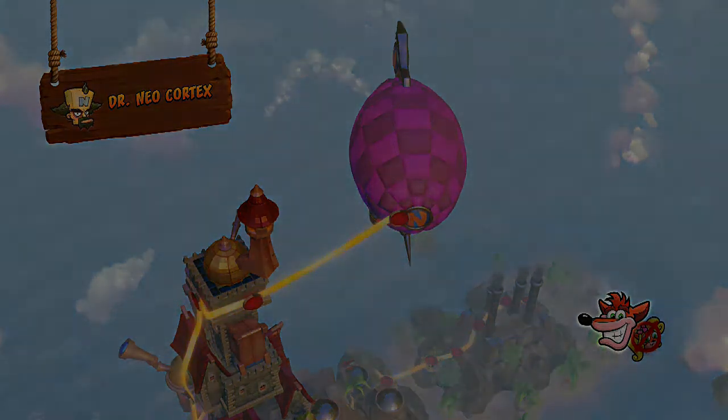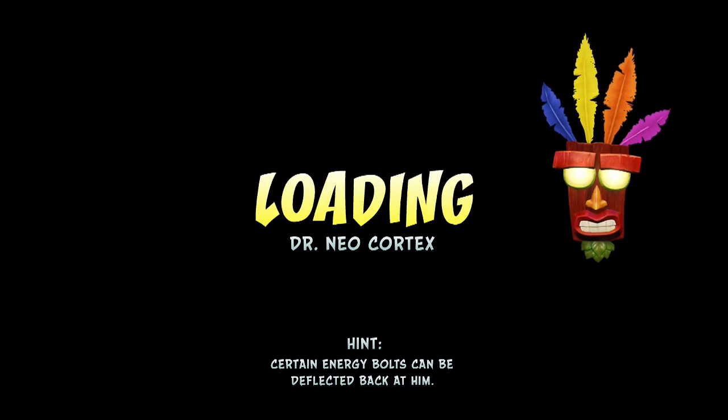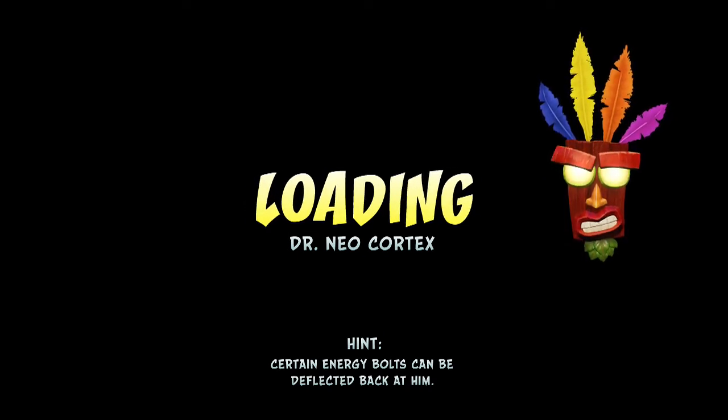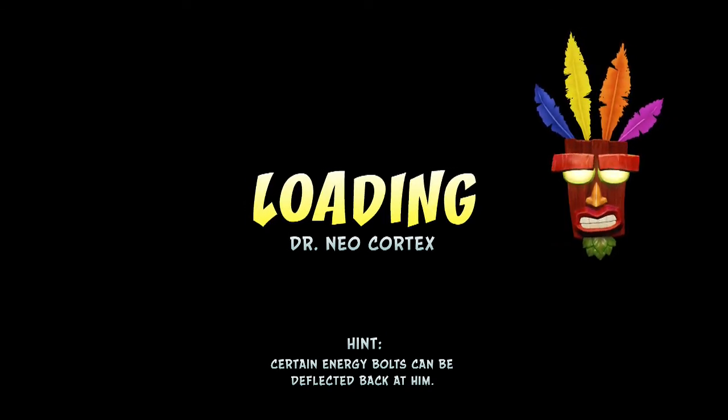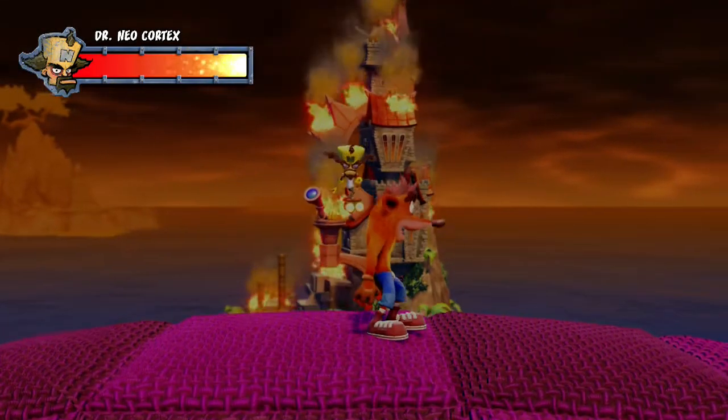So as you guys know from last part, we rescued Tana, we got all the gems, so now Dr. Cortex is all we have left to defeat. Alright, let's see - hint: certain energy bolts can be deflected back at him. So that is a big hint. There he is.